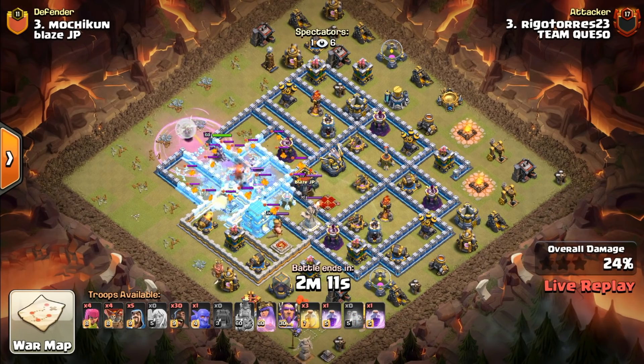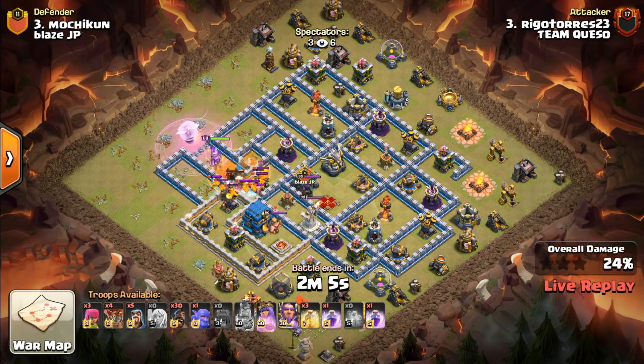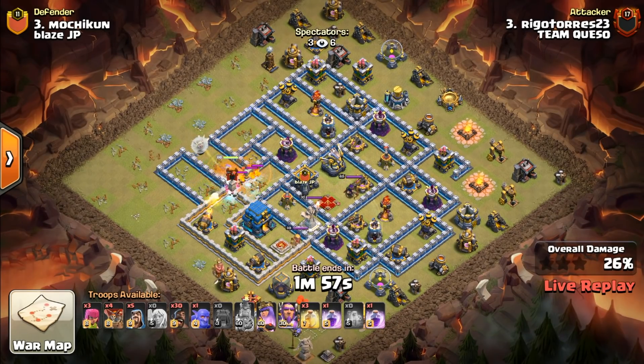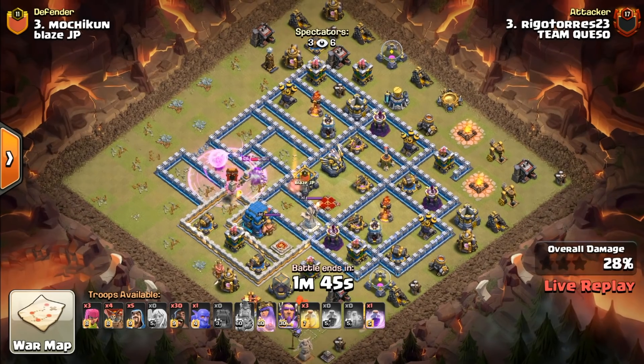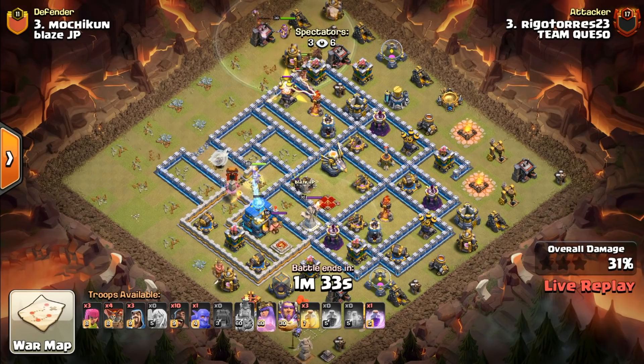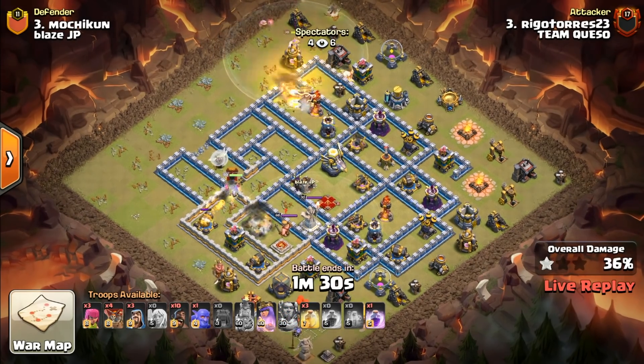Another beautiful Queen Charge Hog Rider attack — one of my favorites from the whole weekend. Watching this Queen entry as she came down this one enclosure and headed in after the Town Hall. So much of these attacks, especially with the Queen Charge Hog Rider, Miner, even Laloon, is knowing exactly where to send that Queen in and creating that funnel. You'll notice over a quarter of this base is already cleared, and she is all the way in after the Town Hall and after the Eagle Artillery — a beautiful pathway now created for those Hog Riders to follow and easily be healed by the heal spells.